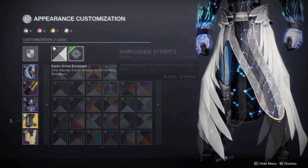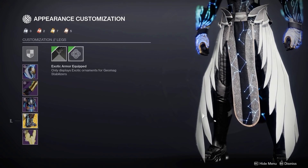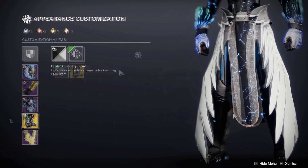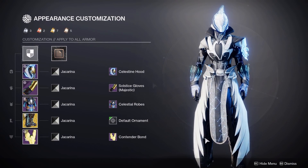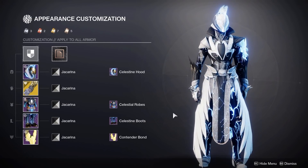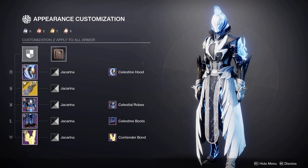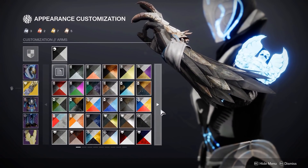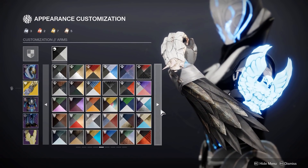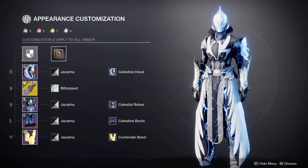Here is the normal look as well for any of you wondering. You might want to go with something like Shrouded Stripes or another dark shader, as Jack Arena doesn't really give a good colour on the thigh. Another exotic I quite like on the set is the Claws of Ahamkara — the reason being is this feather design really helps match with the bond and also the robes. Because of how dark it shaders with Jack Arena, you could switch it up for the Bitter Pearl shader.